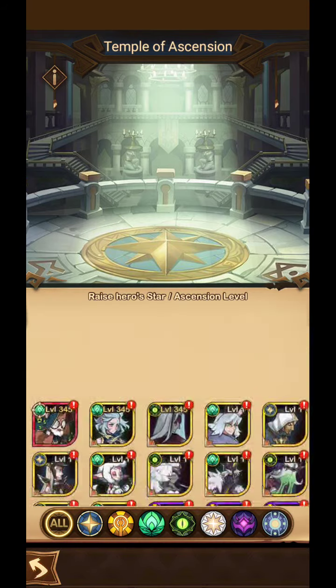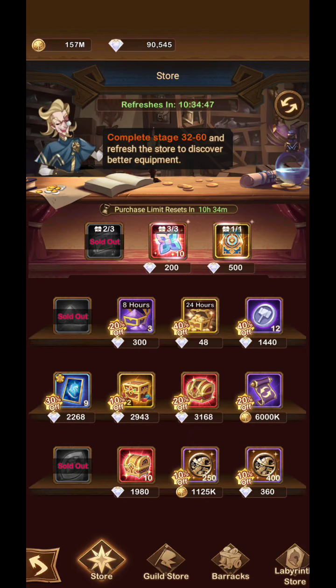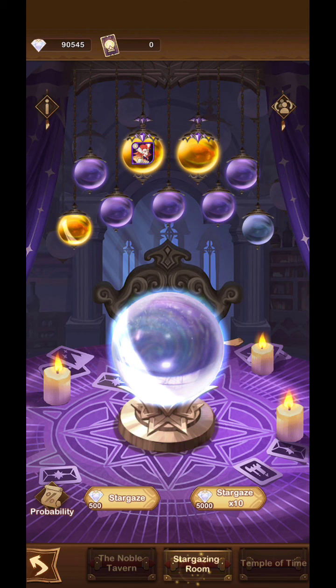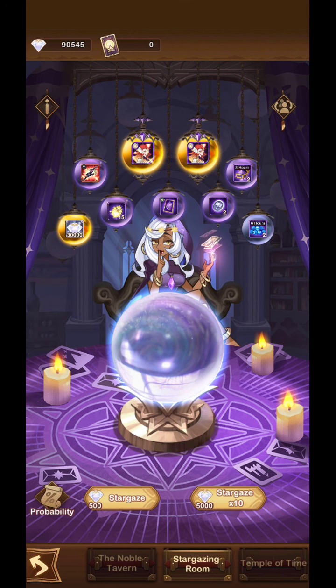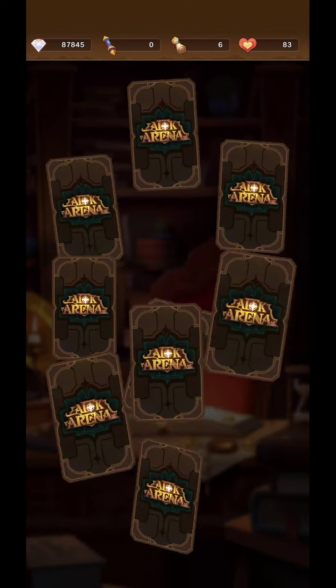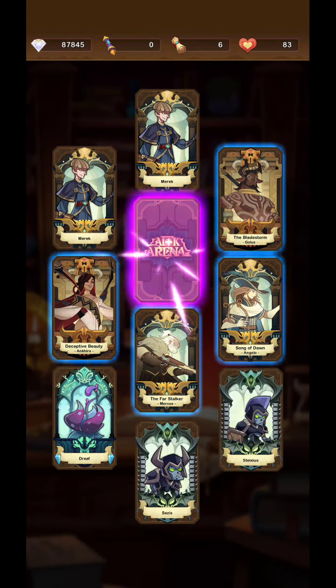Anyway, back to the video — Noble Tavern, let's see what I get. My hero slots have a limit so I'm going to be filling up and ascending as I go, just to see what kind of heroes you can get with 90,000 diamonds. I'll probably try the stargazing room like five times because that's 5,000 diamonds; this regular summon is only 2,700, so let's go with this first.